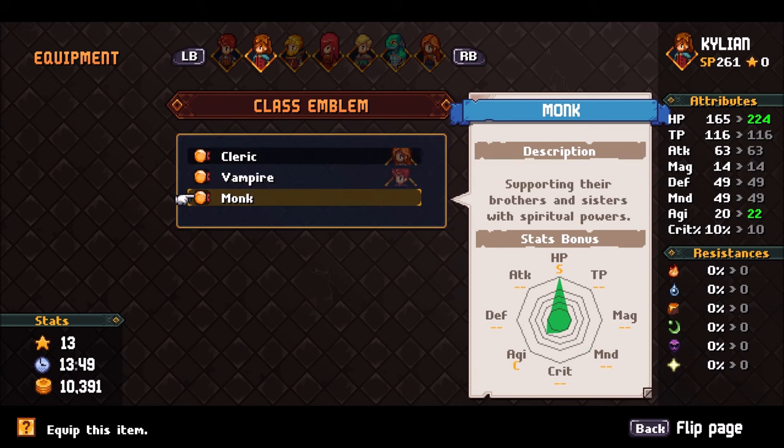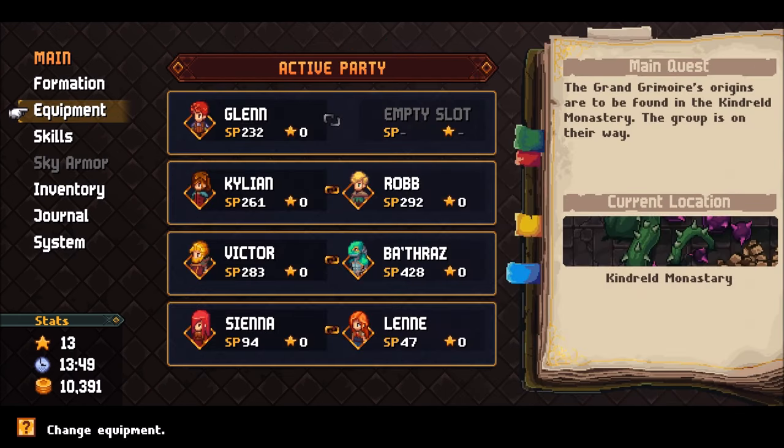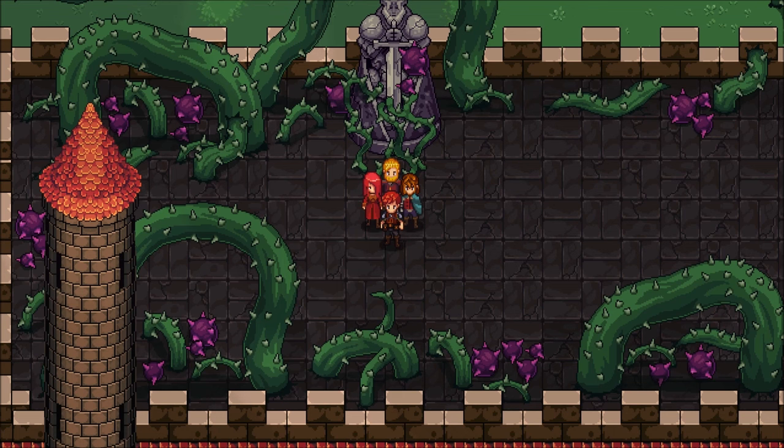There is nothing in this game that is totally missable, so if you miss picking this up on your first try you can return later. But it's nice to have it as quickly as possible. You should now have the emblem.